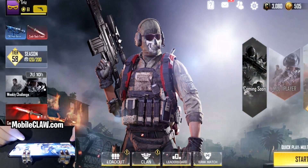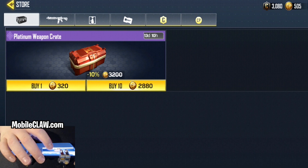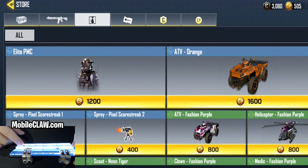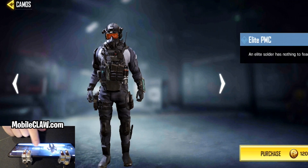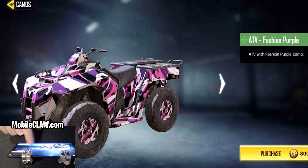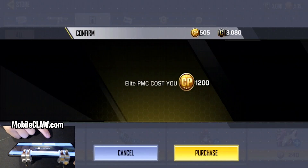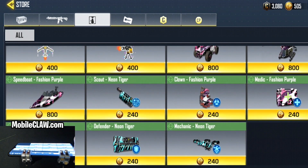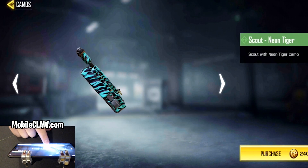There's also a brand new store. They have weapon crates — obviously, we knew we were getting those. There are also vehicle camos. Look at this orange ATV — that's actually really cool. There's an Elite PMC character, a pink ATV, a pink helicopter, pixel sprays, a pink speedboat, and a neon scout. They're really stepping up their game.